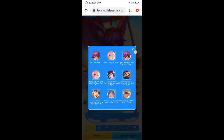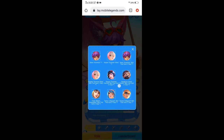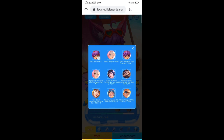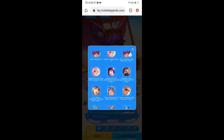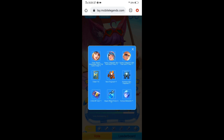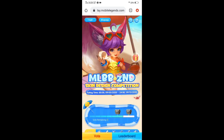Basta ulit natin — ito pala yung mga skin na pwede nating makuha. Ito — permanent skin, permanent skin. Ito yung may mga days. Ayan, yung may mga days — ito yung ticket fragments at iba pa. Ayan yung pwede nating makuha.